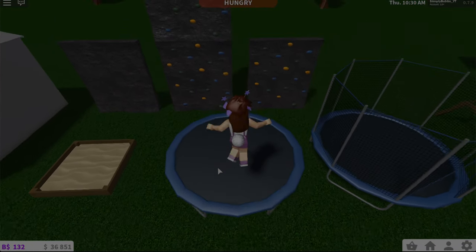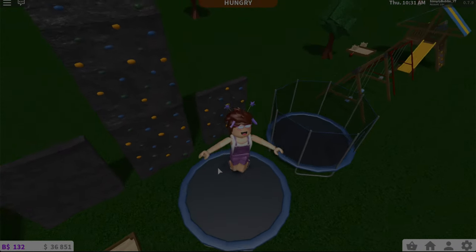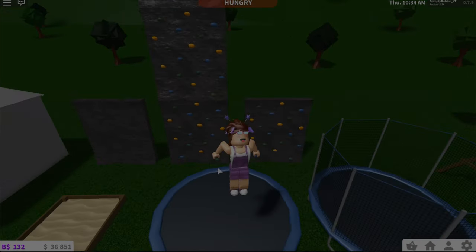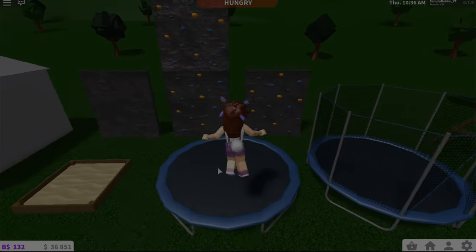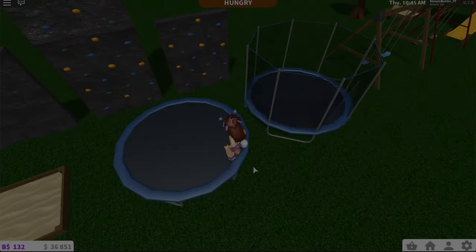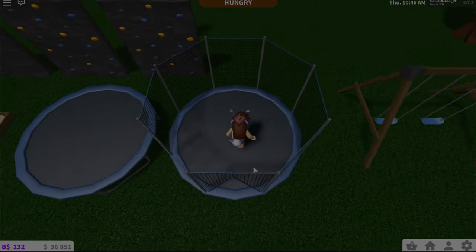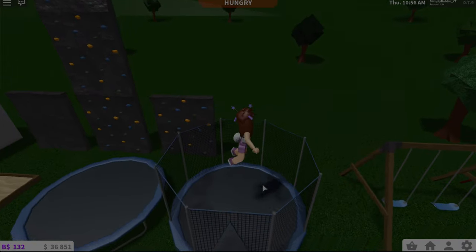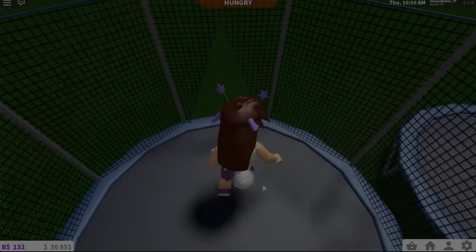Next, what a lot of people have been waiting for — trampolines! Yes you do jump a bit higher but not by much. As you can see, this is the normal jump and then this is the trampoline jump — it looks a bit higher. There's also a trampoline with netting and personally I like that one more. It's kind of strange though because your avatar jumps higher than the netting, but that's okay.